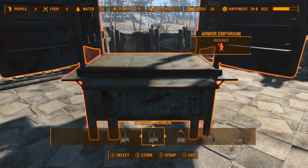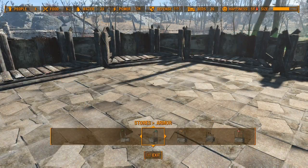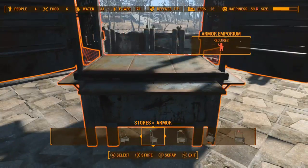Hover over it, and this is where you do the duplication glitch that works on resources, which is tapping X then holding B. You tap X, hold B, and two windows should come up over each other. The entire time you're holding B, press A twice — or whatever it is on PlayStation — to accept both of the windows while holding B. That's the duplication glitch.